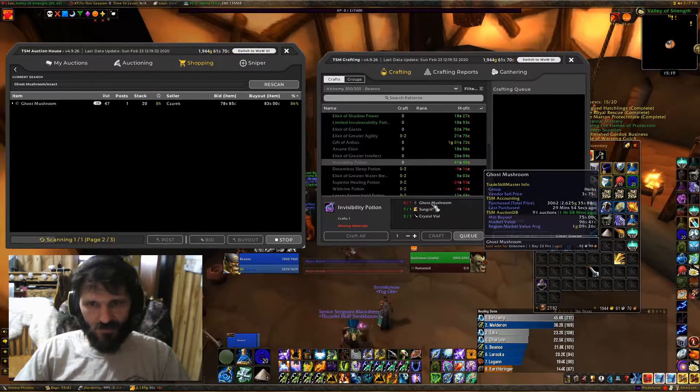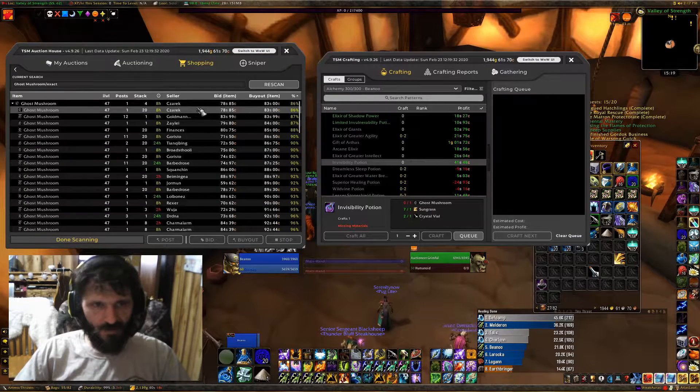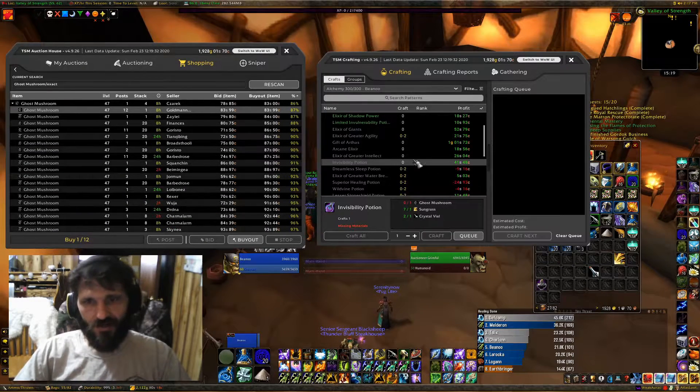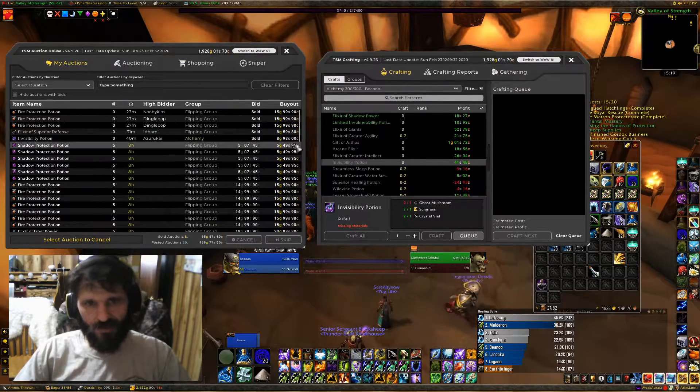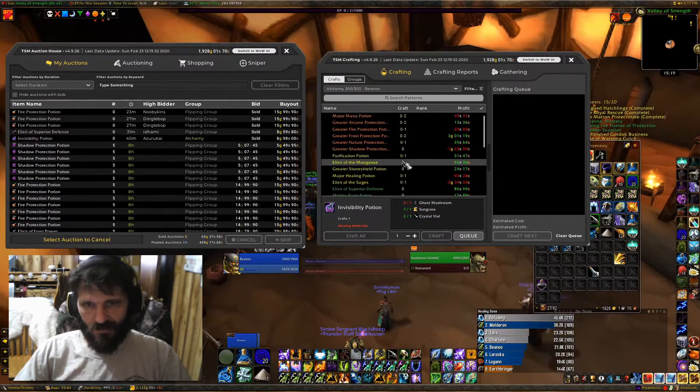So I can buy a stack of Sungrass. Let's see what Ghost Mushrooms are like — I can buy a stack of Ghost Mushrooms right there. Then I'll turn around and post up 20 Invis Pots, because mine that were up there already sold at a good price — there's no sense not to repost some.